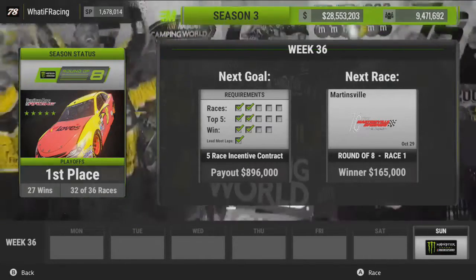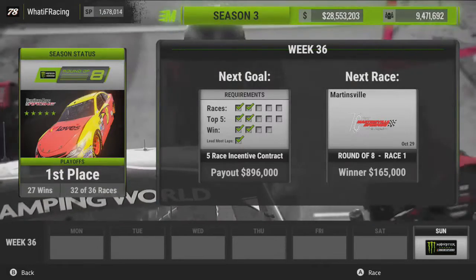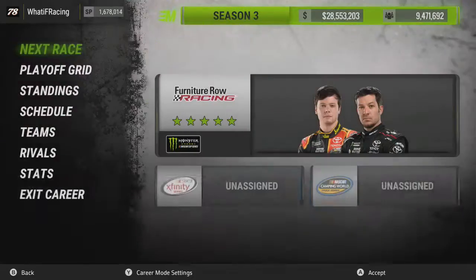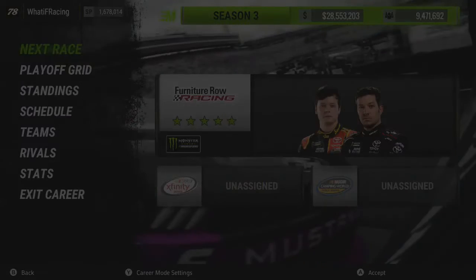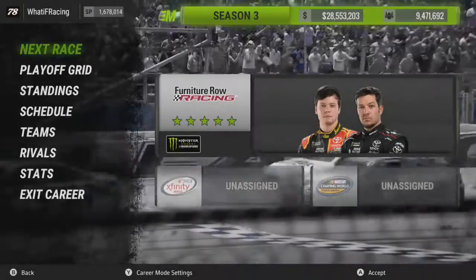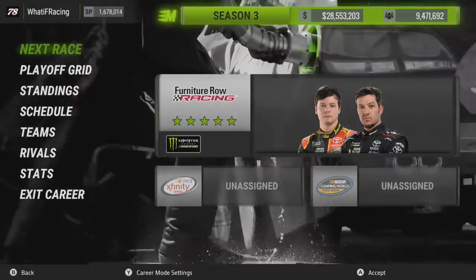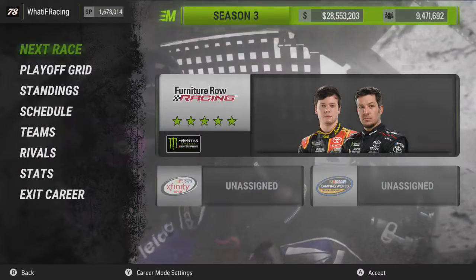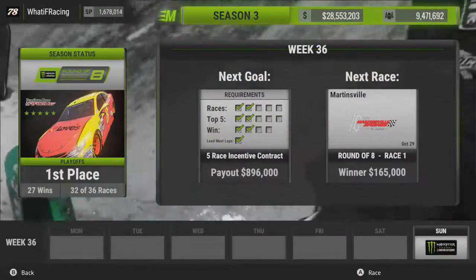Martinsville is going to be no different. We already obliterated the field in a hot seat race here in a three-star team, and I can only imagine what a five-star will do. Settings — we're going to bump the tire and fuel times three so they don't pit here, because I think they'll do that weird thing where they pit at the end of stage three. So I'm just going to lower that down. Without further ado, I'm going to get right into qualifying, throw out a default setup, and we'll see where we start.